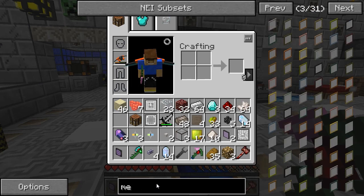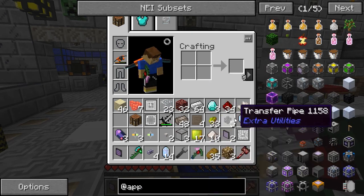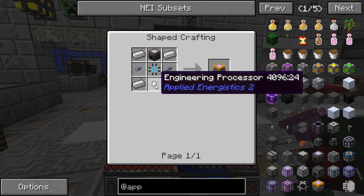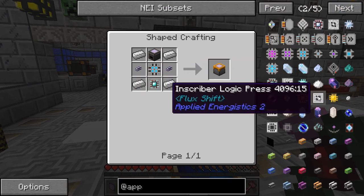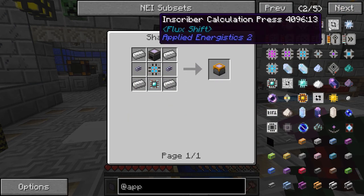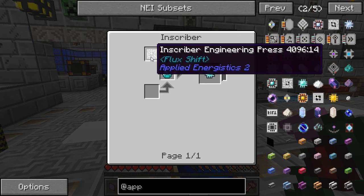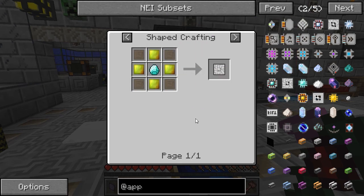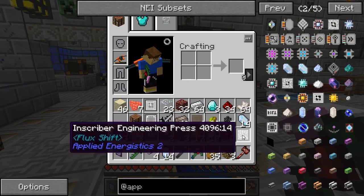So let's make the terminal — let's go, Applied Energistics. We need a 16k storage with an engineering processor, which requires an engineering inscriber calculation. I presume that's an engineering circuit, which needs an engineering press, which is made from a diamond. Wait, do we have an engineering press? No, we don't have an engineering press.